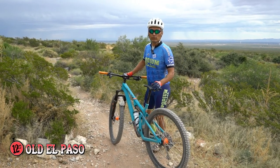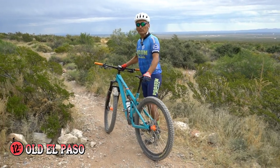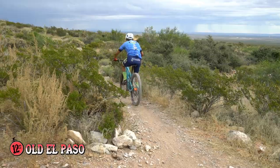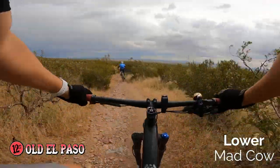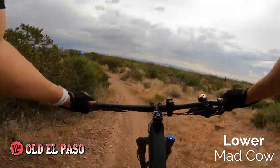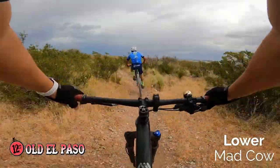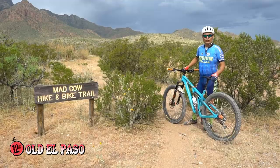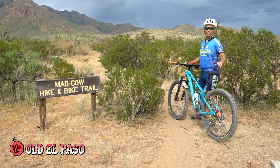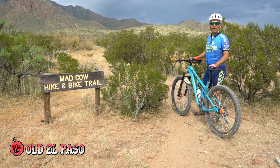We are exactly at the halfway point of the race course. The section coming up — Lower Mad Cow — is the fastest, lightning fastest. Let's haul through here and get to the roundhouse. We just flew down the Lower Mad Cow descent and came back to the roundhouse. Here we're at about seven miles — we'll make a left towards Spotted Cow and then head to the Ponding area.